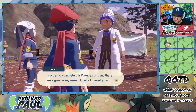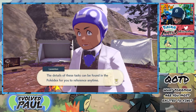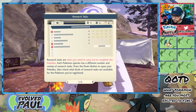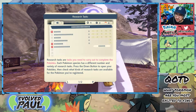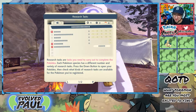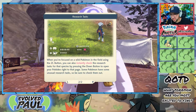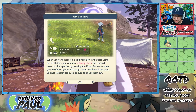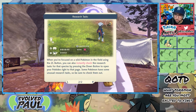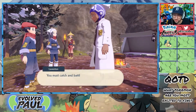In order to complete this Pokedex of ours, there are a great many research tasks I need you to help carry out. The details of these tasks can be found in the Pokedex for you to reference anytime. Sweet — so there's your research tasks. When you focus on a wild Pokemon in the field using the ZL button, you can instantly check the research tasks for that species by pressing down to open your Pokedex to the right page.